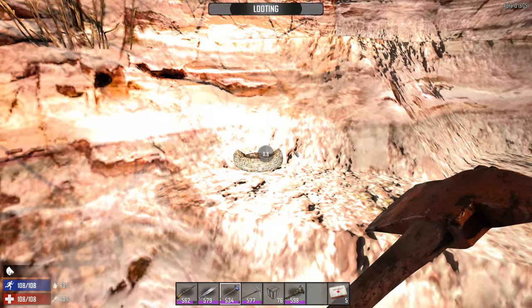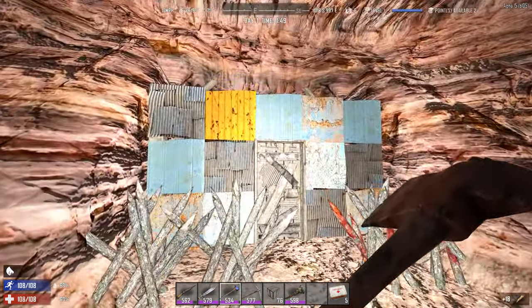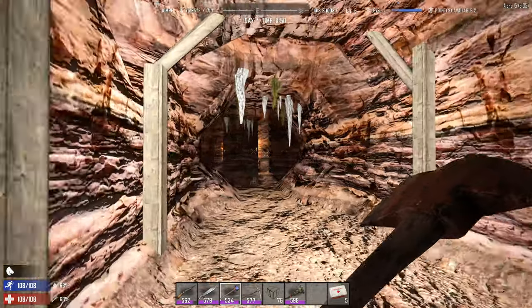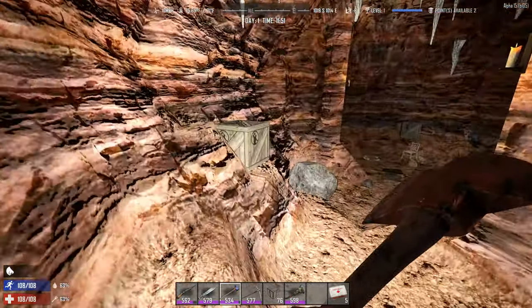We've got a little nest here, we'll go ahead and search it. You've got this entrance here — you can go through it by busting out that door, or you can go over if you don't mind framing it to get out. In here there are some stalactites, some mushrooms, and a couple of crates.